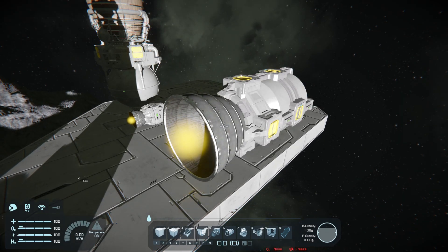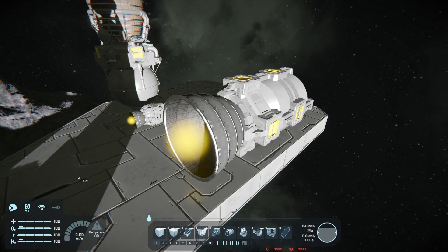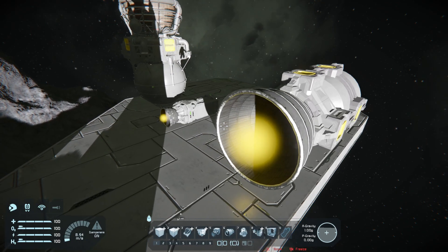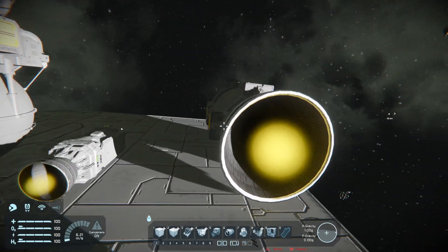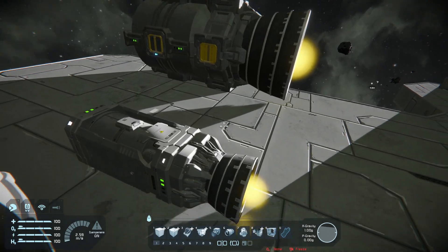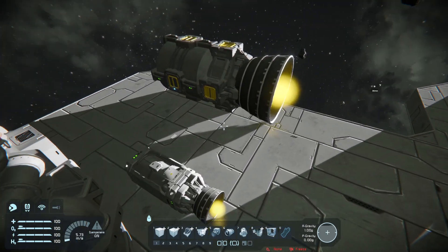If you have a mode that reduces thrust by 74 percent, some of these thrusters actually become less efficient than ion and atmospheric thrusters at that level. So you have to choose when to use that mode — it's a real trade-off decision.